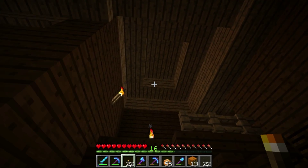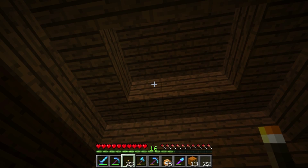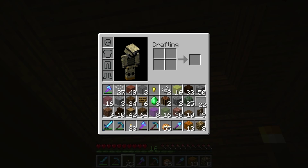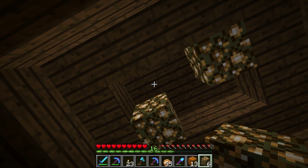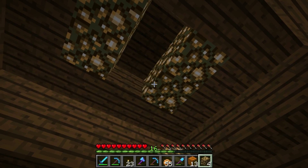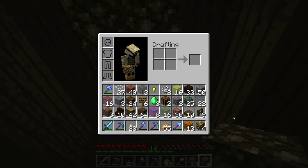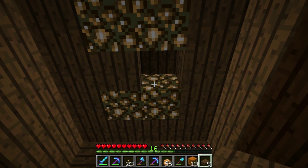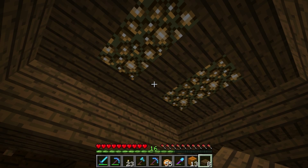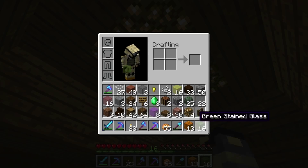We've got to figure out what to do with this. I also wanted to do something pretty decorative here. That's why I brought in some glowstone - I'm going to throw some in. It's fairly hard to get glowstone, even though I have been trading with villagers for it. And for this, I wanted to do like a stained glass decoration on the roof.